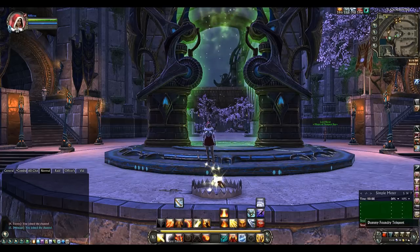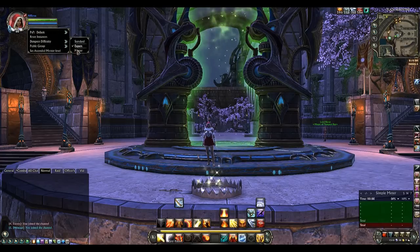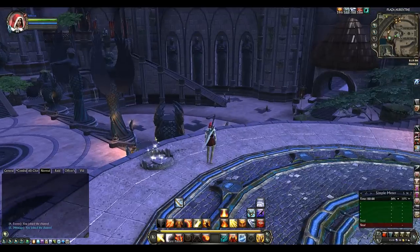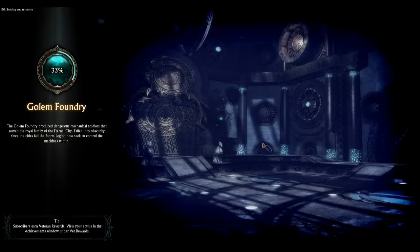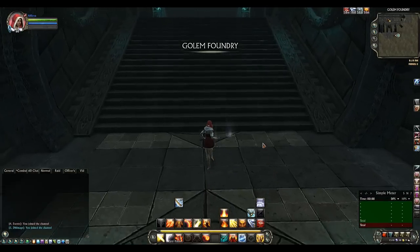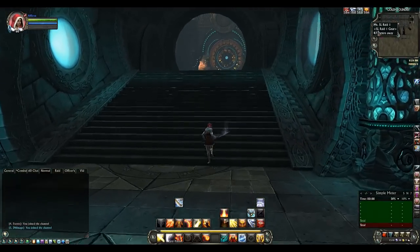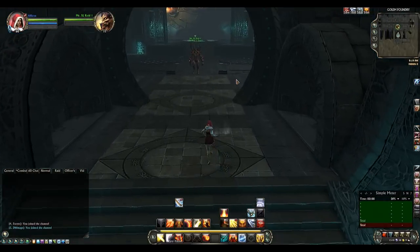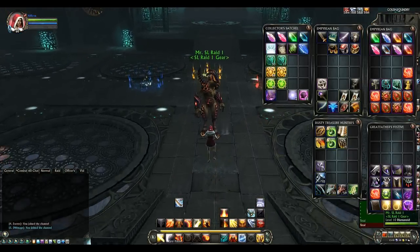It's either in Tempest Bay, Sanctum, or Meridian, just right beside the portal. There are a few things you need to know. If you switch your dungeon mode to Master and then enter the Dummy Foundry like I am doing now, we will teleport inside to the Dungeon Golem Foundry, and when we go to the centre we will find a merchant which is a mini Etuzial, and in him you will find the Tier 1 Storm Legion raid gear.